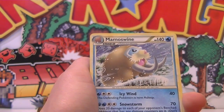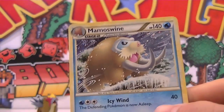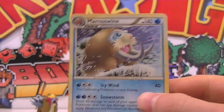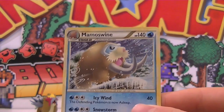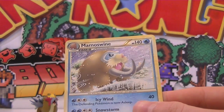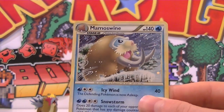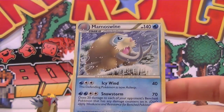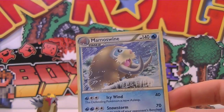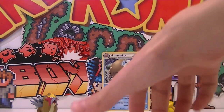Yes! We pulled a Holo Mamoswine — that is so sick! Holy mother duck, that holo is so cool. It's all behind the shining wind there, he's like whoosh. That is so sick, I love that — we got it in reverse AND we got it in a holo. I don't know if you guys can see the holo there but it's there, I'm not lying. Icy Wind and Snowstorm. That's awesome — Mamoswine!